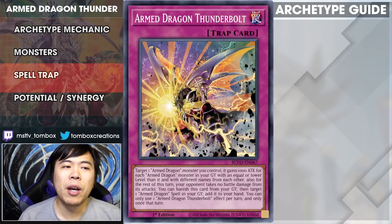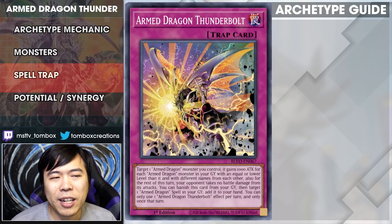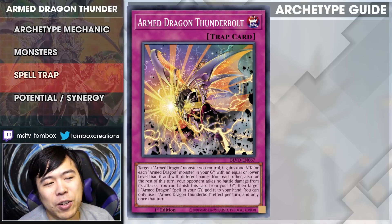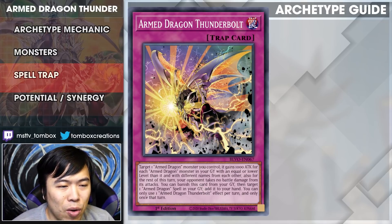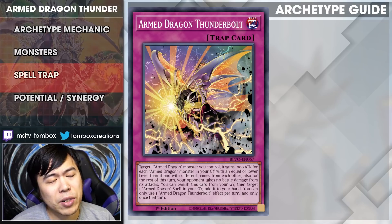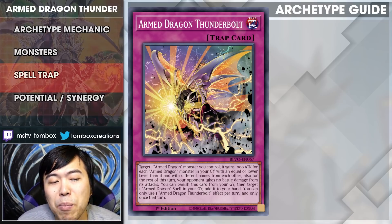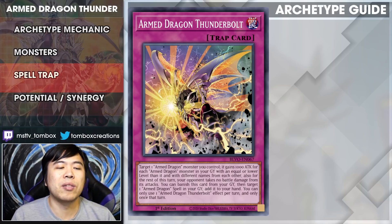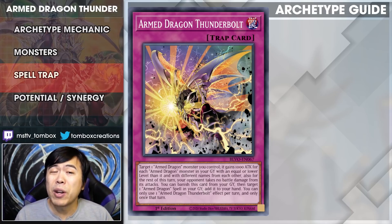Finally, the one trap: Armed Dragon Thunderbolt. This one is interesting because it's not really aggressive — it's a much more defensive play. The card art looks great — it's charging up in a thunder ball ready to fire. You target one Armed Dragon you control; it gains 1,000 attack for each Armed Dragon in your graveyard with equal to or lower level and different names from each other. I think the maximum gain is about 5,000 or so. But for the rest of the turn your opponent takes no battle damage from its attack — so this is more defensive than offensive. You can manage this card from your graveyard, target an Armed Dragon spell and add it to your hand. It's once per turn — you can only use one effect once per turn. That's the rundown of the entire card lineup.